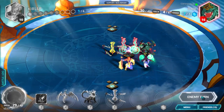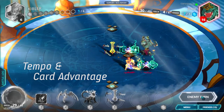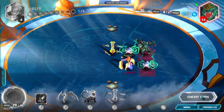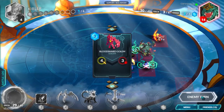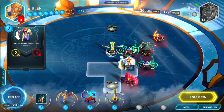The last concepts I want to touch on briefly are the ideas of tempo and card advantage. These are principles that experienced collectible game players are probably familiar with, but their application to Duelist may require some rethinking. In broad terms, tempo means having an advantage in terms of presence on the board — this can mean having more minions than your opponent, or having more powerful minions.